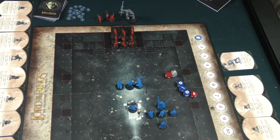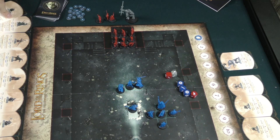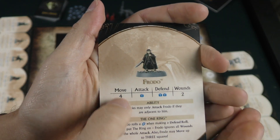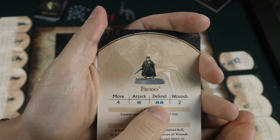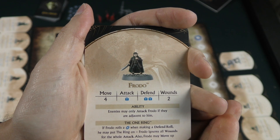Most of the game is done with regular movement — each character has several different stats. Let's take a look at Frodo. Frodo has a move of four, he rolls one die for attacking and two dice for defending, and he has two wounds, meaning he basically has two hit points before he gets destroyed.